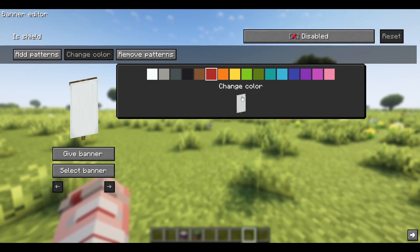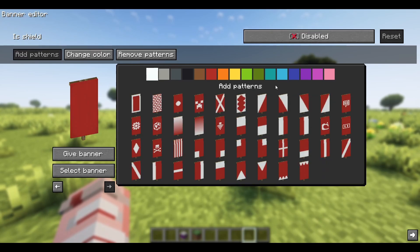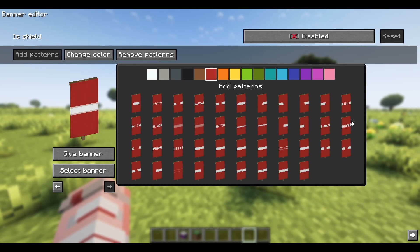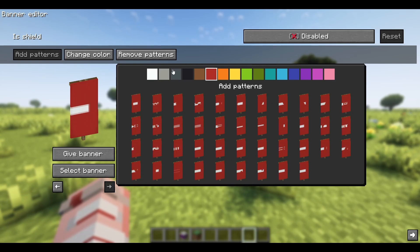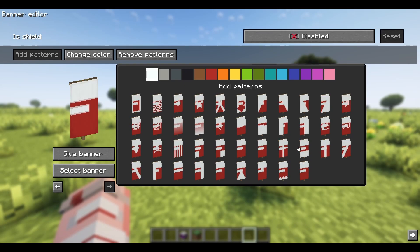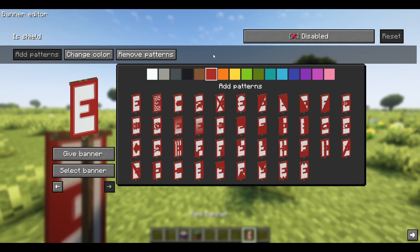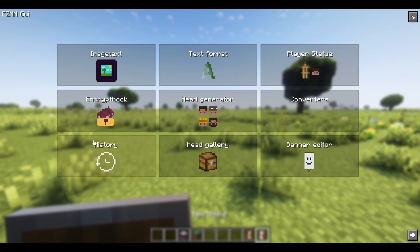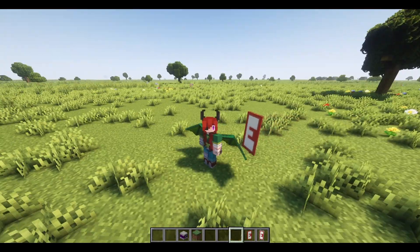Let's do something simple — let's change the color of my banner to red. Click add patterns, we're going to make a letter. Let's make the letter E today. I'm going to start with this line. As you can see, this is where it starts getting a little difficult — I just switch to another color until I find what I need. We have already made a banner, and it's just as simple and quick as that. Give banner, and we can also make it a shield — we can give ourselves it as a shield. Very, very nifty.